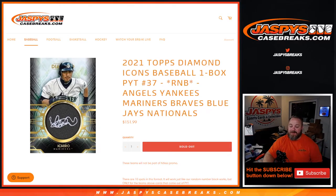Hi everyone, Sean with JaspiesCaseBreaks.com here doing a random number block randomizer for 2021 Topps Diamond Icons Baseball, one box break picker, team number 37.